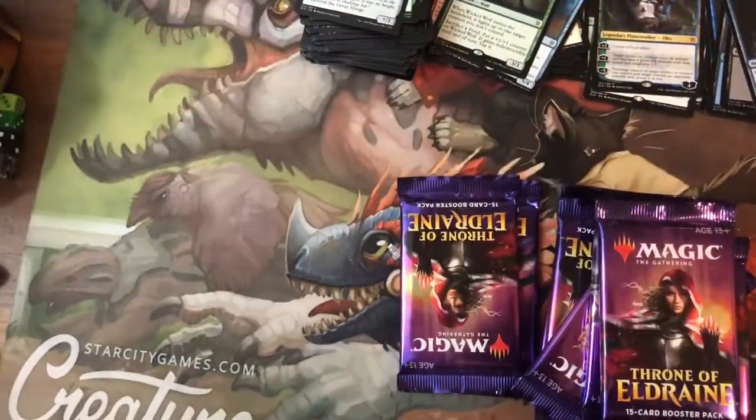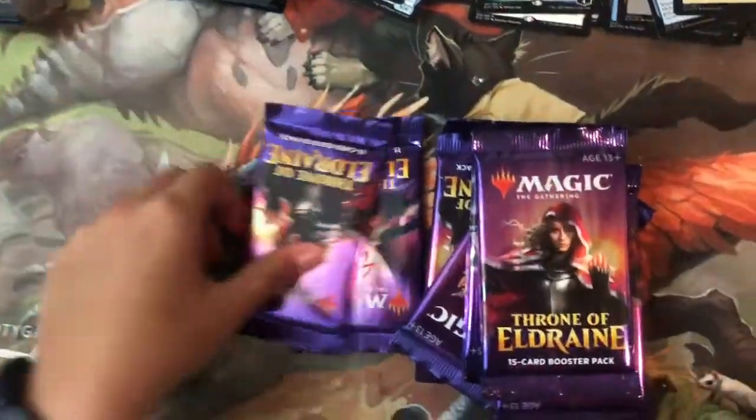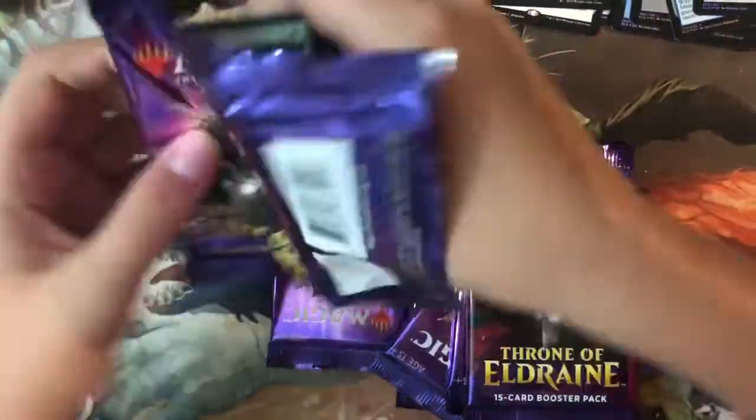Foil lands — what is happening? The uncommons pile is still bigger than the commons pile was — it was overflowing.